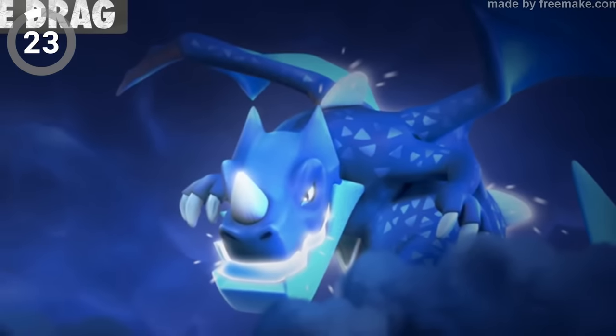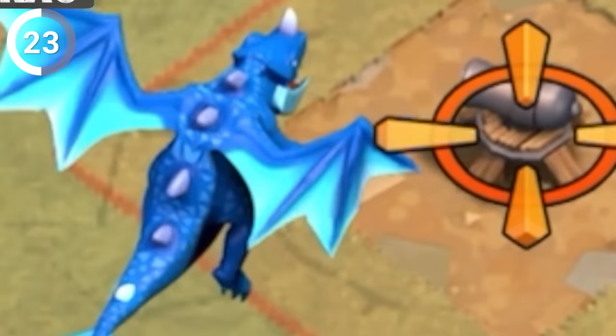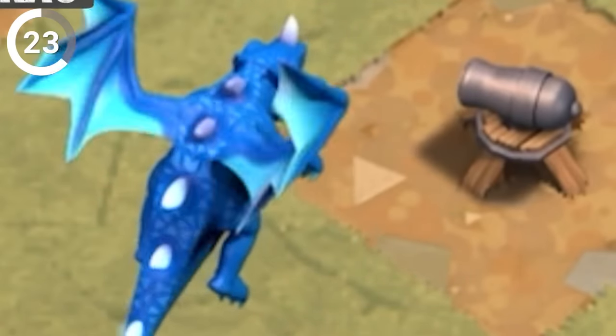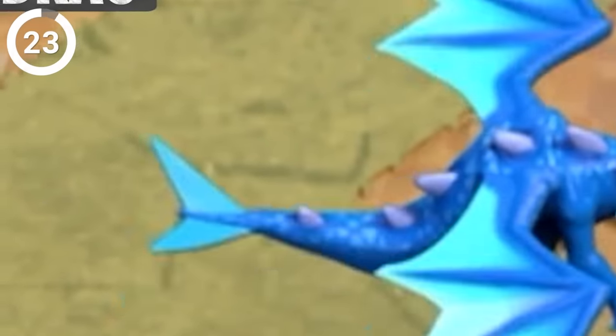Have you noticed the scales on their back? They're not just there to make them look cool. These scales light up one by one, starting from the tail and moving towards the head. The time it takes for all five scales to light up is exactly the same as the time it takes for the Electro Dragon to charge their attack. The more you know.